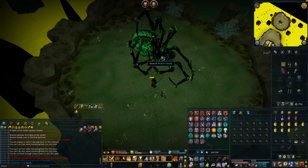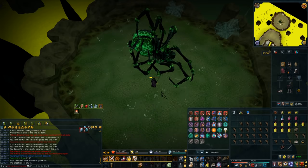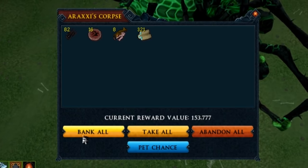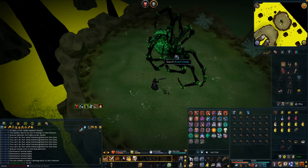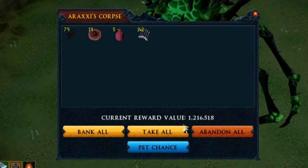Luck of the Dwarves — and we get five magic seeds. Magic logs next — still good. Good for Iron Man accounts; magic logs are always nice to see. Onyx bolts — that's alright, 1.2 million. Not bad.